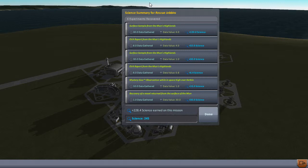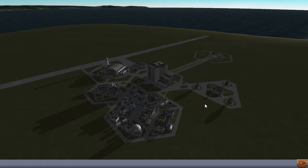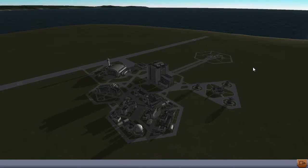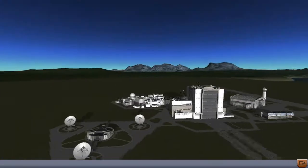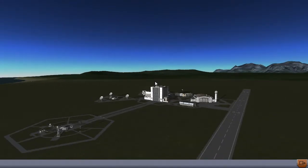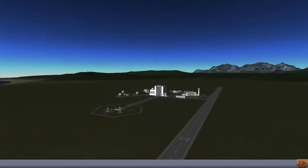Everyone's back safe - mission accomplished! Not only was it a spectacular rescue mission but we also managed to earn 228.4 science, mainly from surface samples from the moon, because surface samples are where the science is at. As we pan around the base, I'll say thank you for joining me - next episode we'll be going to Minmus, the next one out.